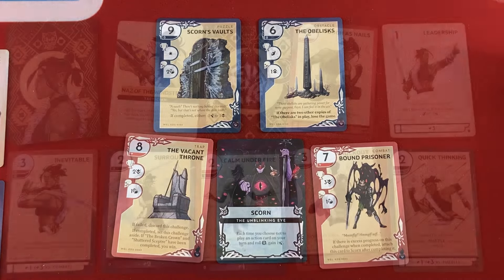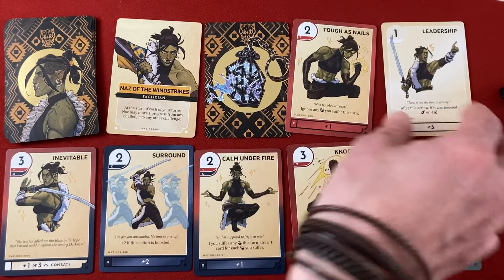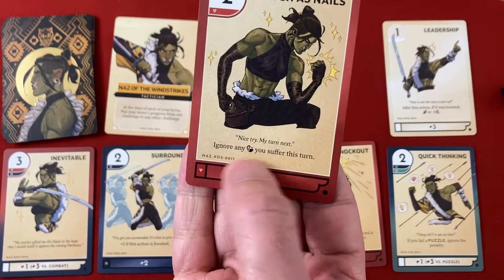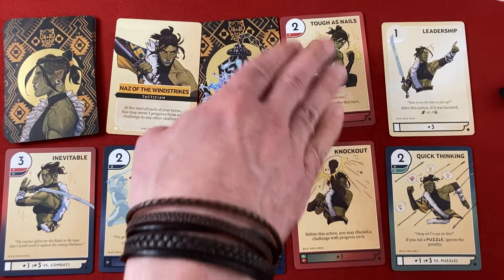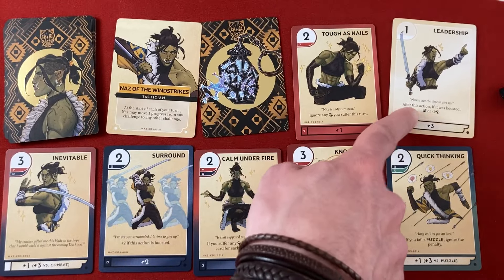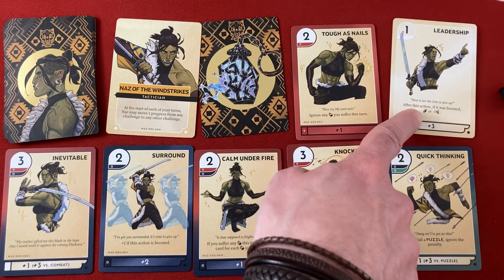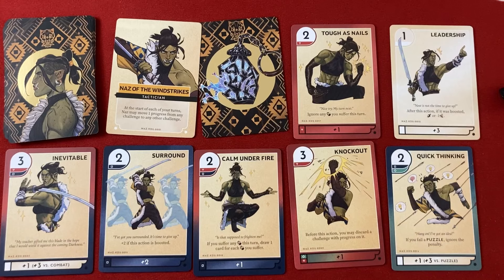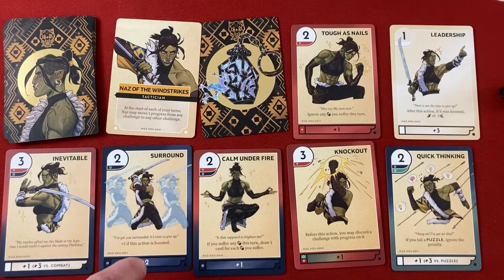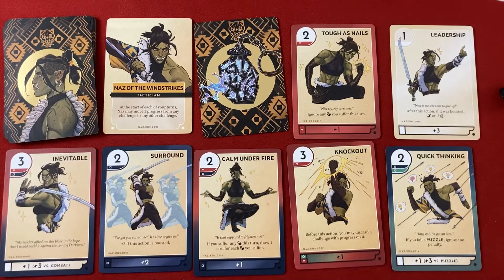Looking at Naz's hand: 'Tough as Nails' is two red and lets you ignore damage this turn. 'Leadership' has a boosted trigger. 'Inevitable' is three red-blue with plus three versus Combat if boosted. 'Surround' is two, or four if boosted. 'Calm Under Fire' lets you draw a card for each damage you suffer this turn. 'Knockout' lets you discard a challenge with progress on it before the action — very powerful. And 'Quick Thinking' lets you ignore the penalty if you fail a puzzle.